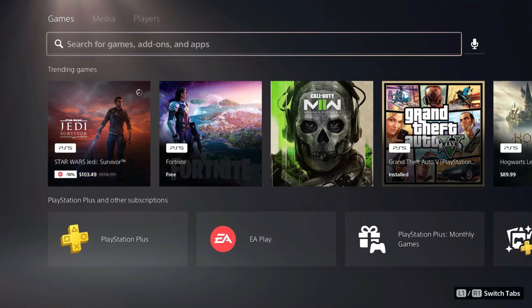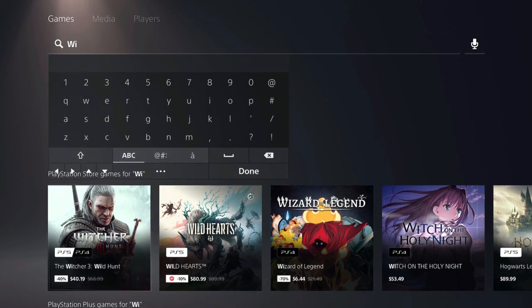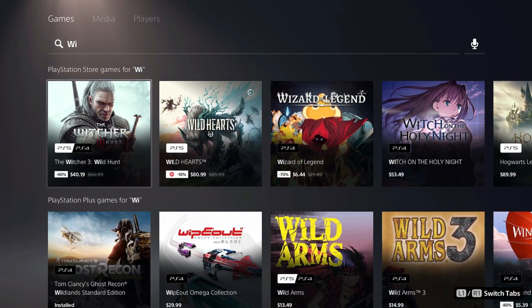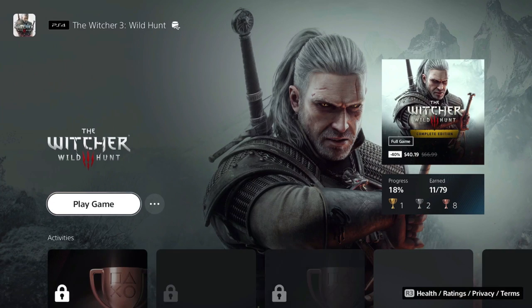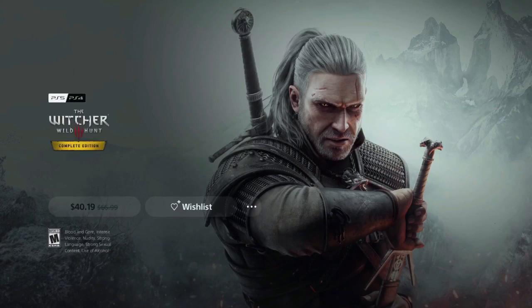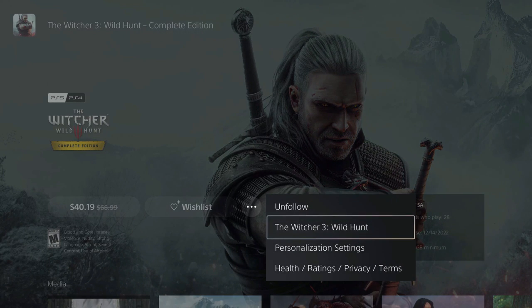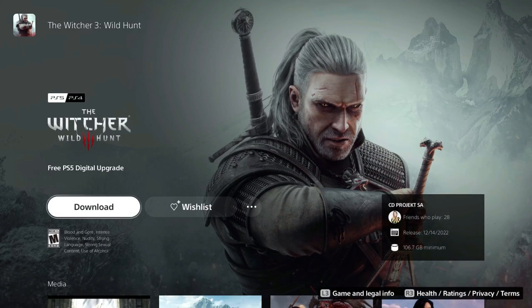If you're on PlayStation, simply look for the game by starting to type in 'Witcher.' Right here you'll see the game — click on it. Go to the three dots, go to View Product. From here, go back to the three dots again and select The Witcher 3 Wild Hunt. Now, as you can see, underneath The Witcher Wild Hunt it says 'Free PS5 Digital Upgrade.' Now we can download that.